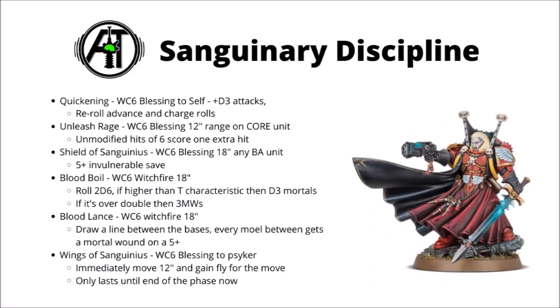Finally we have the old favourite, Wings of Sanguinius — Warp Charge 6. As before you gain Fly and 12-inch movement and immediately get to move. It has been toned down slightly compared with the previous version — in the last edition you got to keep that extra 12-inch movement and Fly for the next movement phase, but now it only applies for the duration of that Psychic phase. So for a Librarian Dreadnought, you're moving 6 inches in the movement phase and hopefully casting this for an extra 12, giving a great 18-inch threat range before a boosted charge, potentially rerolling with Quickening. I still think Wings plus Quickening is going to be a really solid pick on Mephiston or a Librarian Dreadnought.